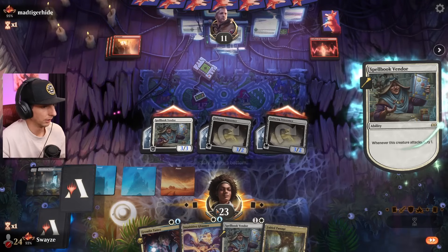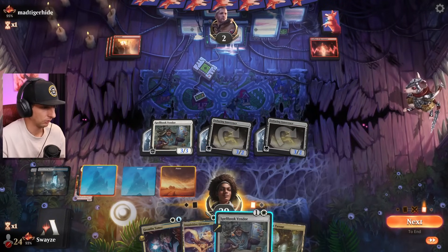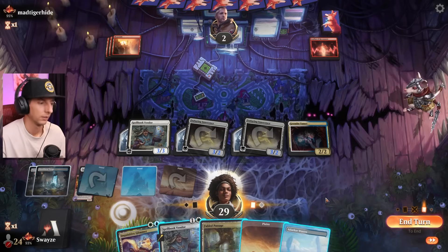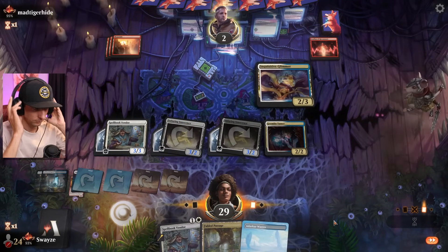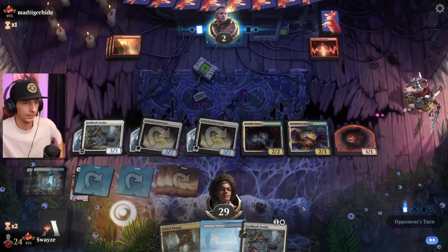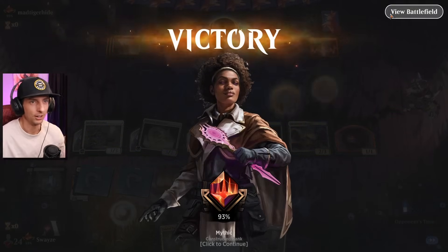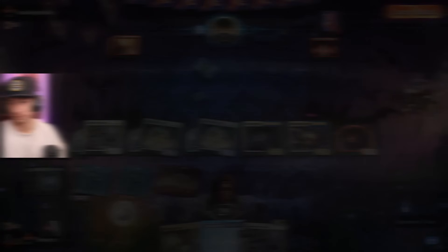If I can just find an enchantment that also exiles, that'd be good too. We missed, man. I have blockers down low now and I've got 29 life so I don't see a way the opponent comes back here. We got them! They just had a silly little mouse and I bet their hand was just filled with one-mana pump spells like Monstrous Rage — they were gonna fling it at our face. But unfortunately for them we had Ossification ready to go.